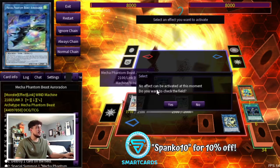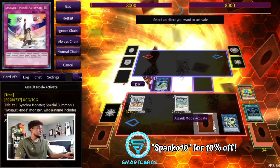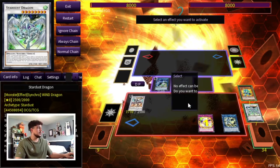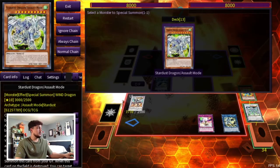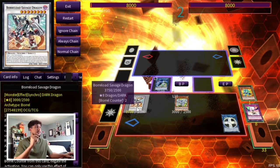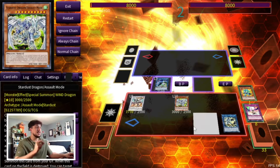Now on our opponent's Standby Phase — or their Draw Phase, it doesn't really matter — on our opponent's turn, essentially we're going to send the Stardust Dragon to the Graveyard to summon Stardust Dragon Assault Mode. So you're putting up Stardust Dragon Assault Mode, which is an Omni-Negate, and of course Savage Dragon, which is another Omni-Negate. So you're setting up two negates at minimum, and this is just a one-card combo.